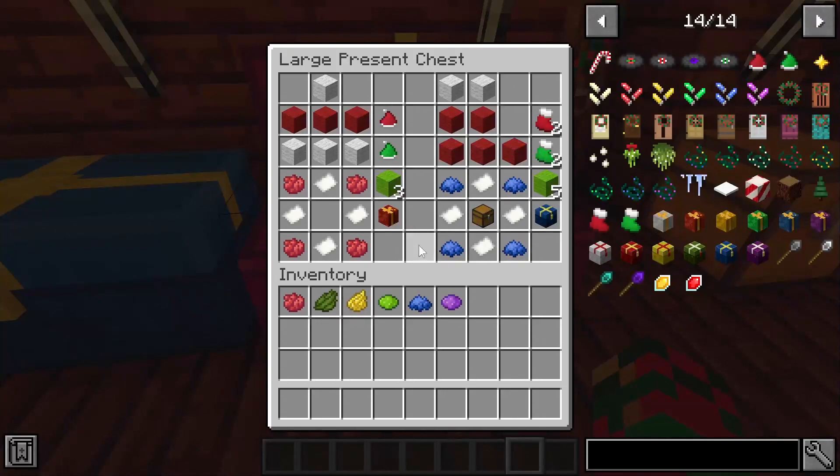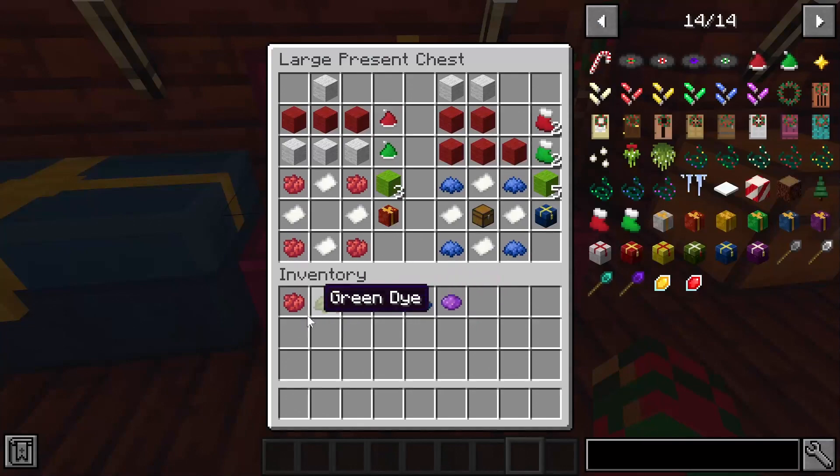No Christmas would be complete without presents. For basic presents you take four paper and four dyes in the corners to get a present. You can make red, green, yellow, blue, purple, and white presents. There are also present chests — same crafting recipe but with a chest in the middle — making a festive looking chest available in all the same colors.